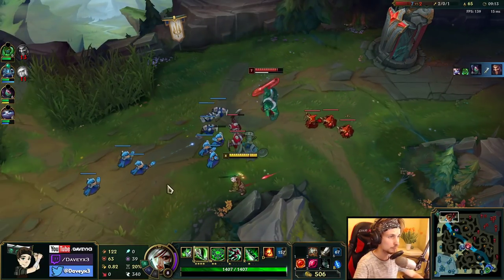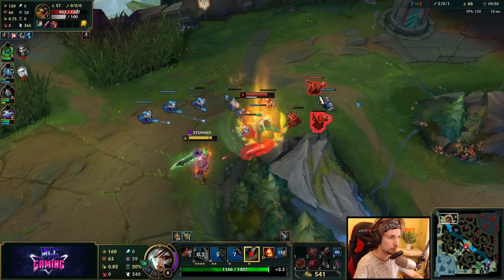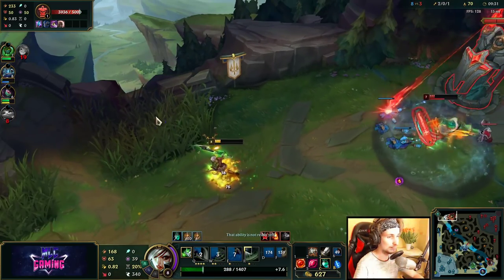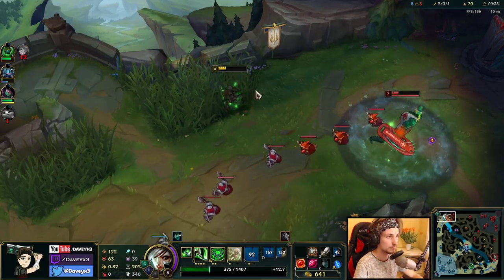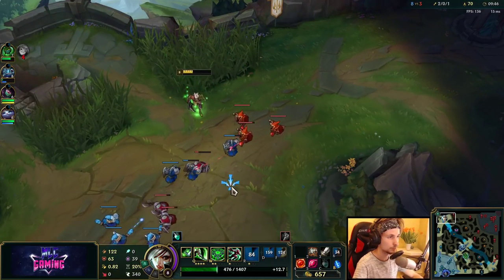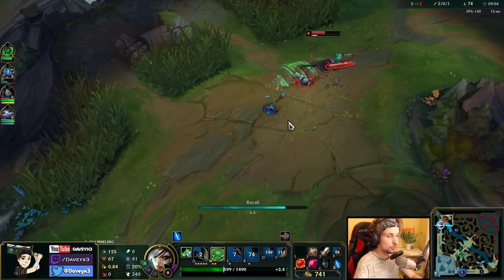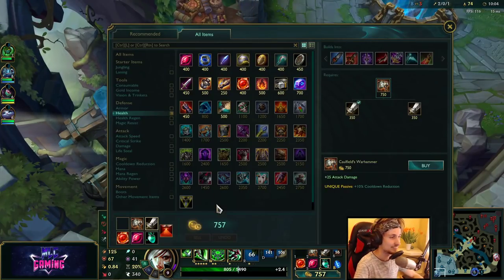I can fight him right now. First we're going to have to proc his Bone Plating — proccing the Bone Plating is pretty important. The stun took a little bit too long but we can dive in, no problem. I accidentally canceled my auto attack — we could have had him right there. One double cast is enough before he responds. You can dive Renekton pretty easily here, but if you cancel an auto at a time like this, it's not going to work.